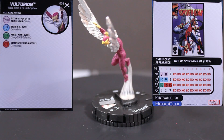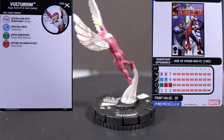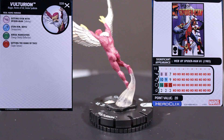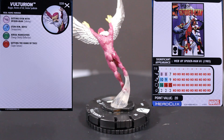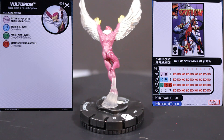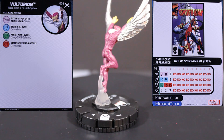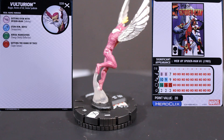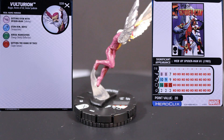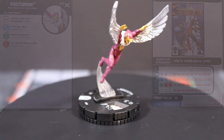Next up we have number 8 in the set, Volturion. He has the Magia, Masters of Evil, and Sinister Syndicate keywords. He doesn't have any traits or specials, but he is 20 points, has an 8 movement with Sidestep and the flight ability, 10 attack with Incapacitate, and 16 defense with Energy Shield Deflection, and 2 damage. This guy's just a 20 point taxi, and that's okay. He doesn't need to have anything fancy — he's just picking somebody up and carrying them 9 squares, which is alright for 20 points. Sinister Syndicate definitely picked up a cheap taxi with this one.